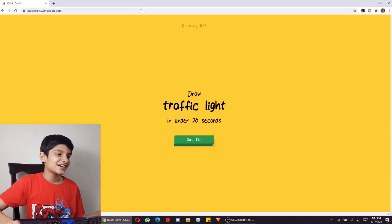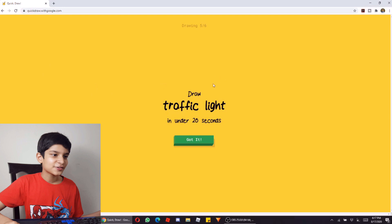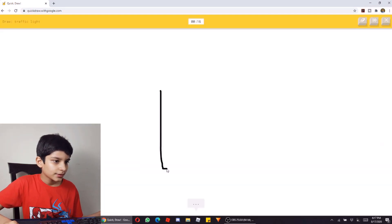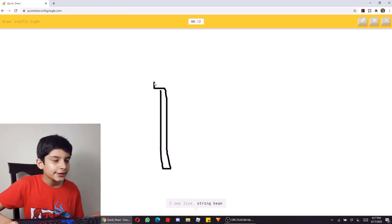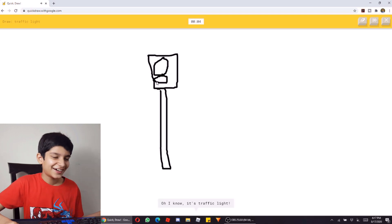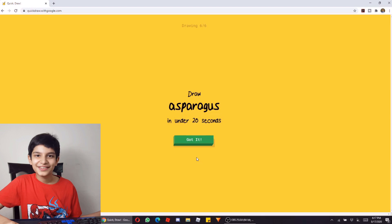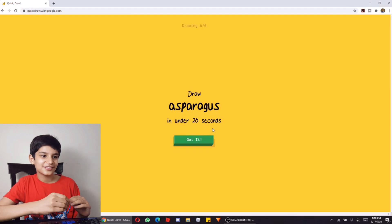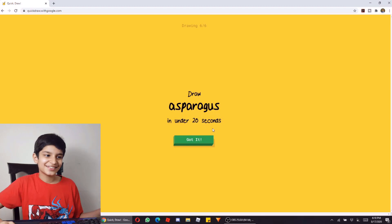Now let's draw a traffic light in 20 seconds. Got it. First we will make a gold — or toothbrush, or lollipop. Oh, I'm stumped. Oh, I know it's a traffic light! I have to tell you, it was so weird, but I decided it.